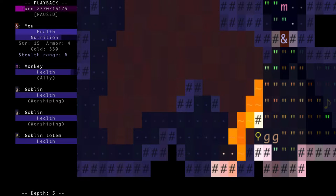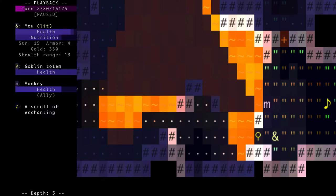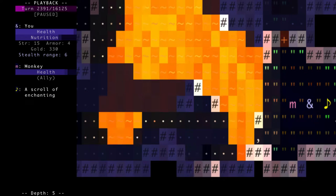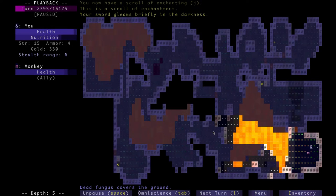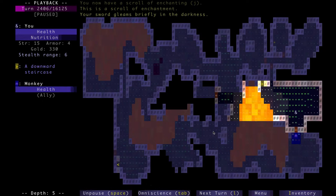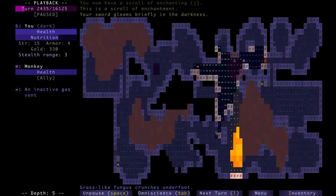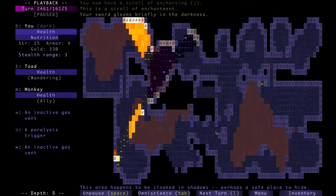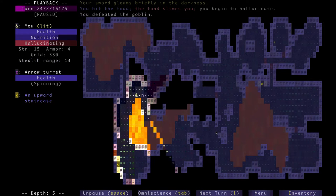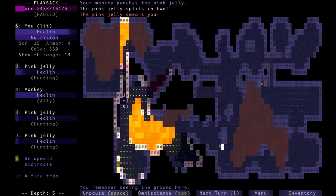Here's a couple of goblins near a goblin totem. Take care of those guys easily and use the potion of enchanting there. If the pauses kind of bother you, I'm experimenting with this whole scene swapping thing. Forgive me because I'm kind of new to this. I feel like there's probably better ways of doing the stuff I'm doing.